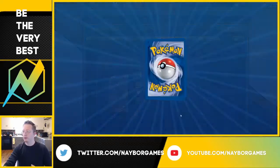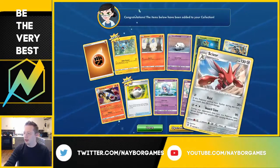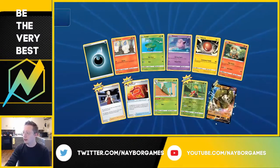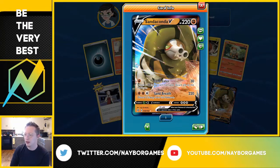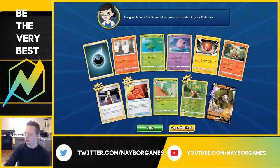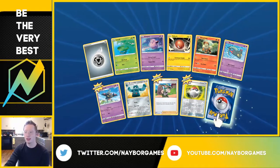We've got an Abomasnow. I'm hoping with at least 50 packs we do walk away with something really good — like this Scizor. We got ourselves a Sandaconda V! That's two ultra rare pulls so far. Sand Eater — attach a Fighting Energy card from your discard pile to this Pokemon and it does 30 damage. That's really good. But it's not what I want. I would like to get a gold card; a shiny Pokemon would be even better.